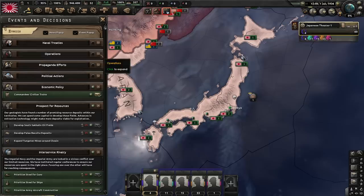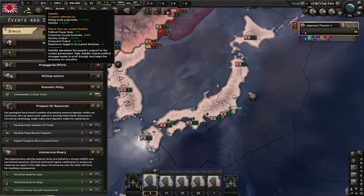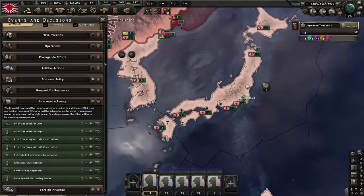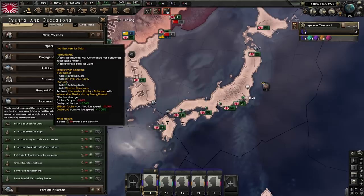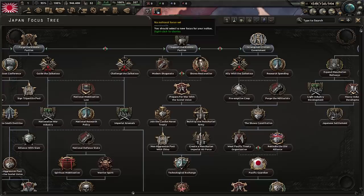For decisions: naval treaties — not going to bother. Political actions — not going to bother. Same for war propaganda or the Soviets — not worth it. We could commandeer civilian trains for 15 free trains at the cost of 5% stability, but that stability loss is temporary and I don't think we need it — that 5% is useful for factory output and political power gain. Inter-service rivalry is interesting: you can prioritize guns or ships. If you prioritize steel for guns or steel for ships, you get more of one type of factory at the cost of reducing the output of the other. Just read the tooltip.